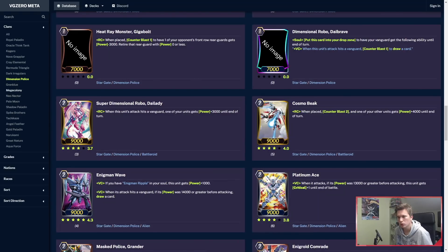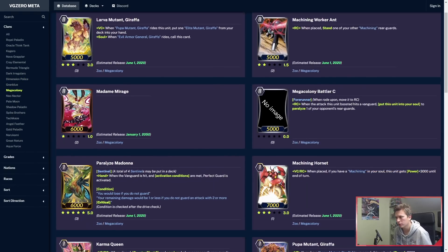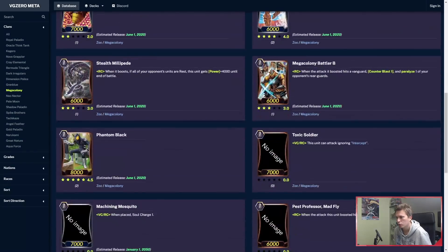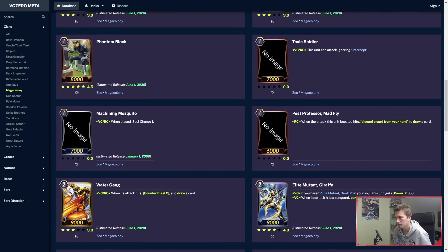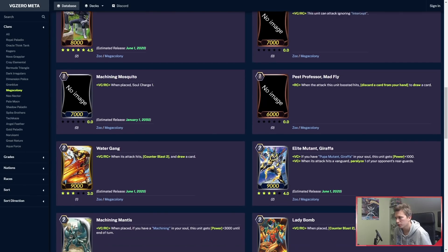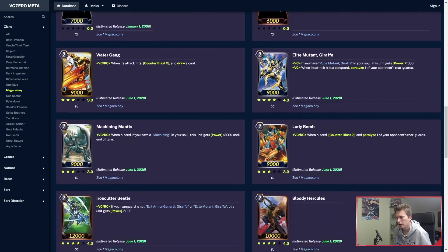Now let's move on to Mega Colony — got some new stuff. Mega Colony has Mega Colony Valider C: when they attack and this unit's boost hits a Vanguard, you can put him into your soul to paralyze one of your opponent's rearguards. Pretty good. Toxic Soldier: when he attacks, ignores Intercept. It's pretty good. Mosquito will be your soul charger — kept the same effect.